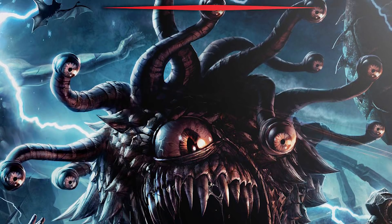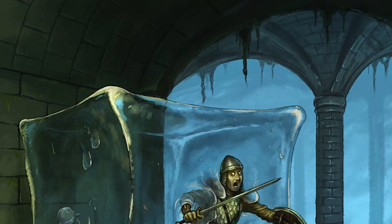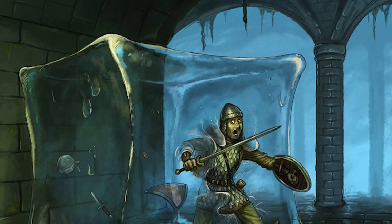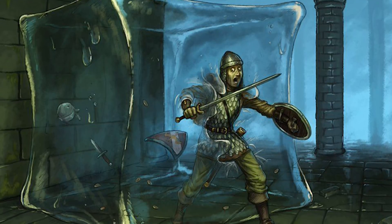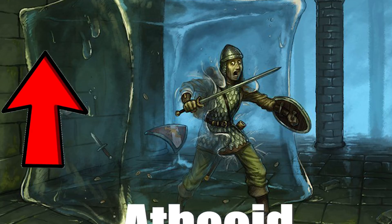Let's talk about what the Monster Manual does not tell you about gelatinous cubes. First of all, the name 'gelatinous cube' is the adventurer-given name — the name that common people give it. But the real scientific term used by scholars is the athcoid. The athcoid has a layer of anesthesia that covers all around the outside of its body, a paralyzing agent that looks like a gummy secretion which is absorbed into the bloodstream of the prey through the skin.